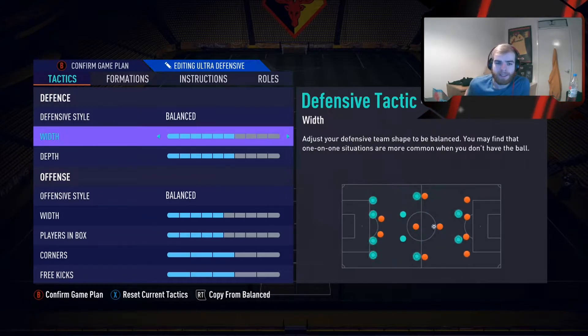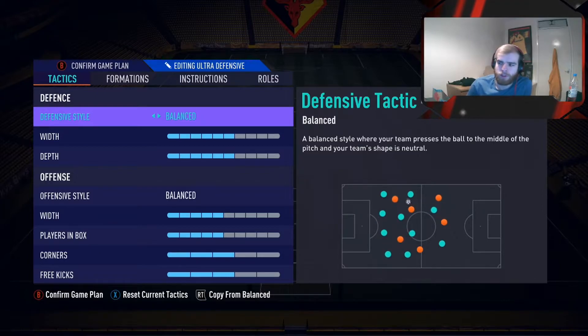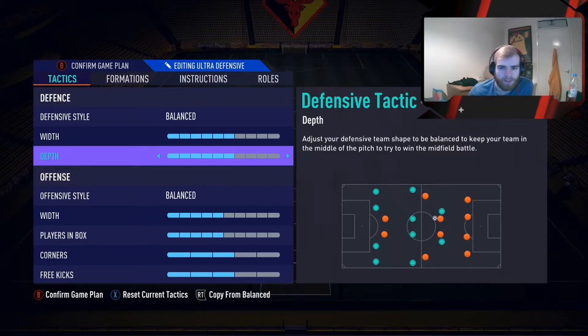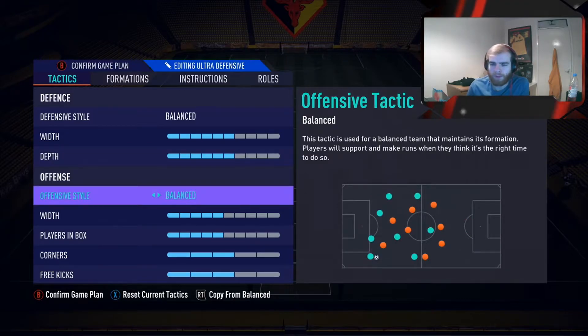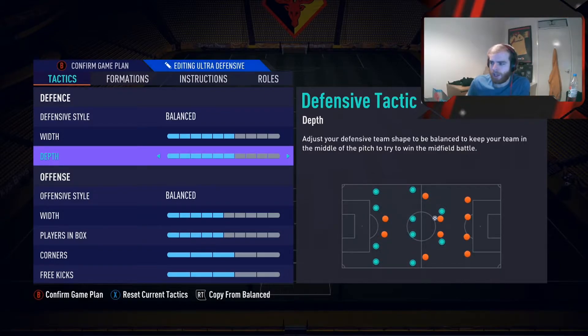So this is how I have it. I have basic on both defence and offence, mainly because you don't want to get outdone at the back. The width I have on 6 and the depth on 6. With this one I don't want my three centre backs to get too high up the pitch, so I suggest having either 5 or 6. Probably 5 to stop the ball in behind, but it also depends who you have at centre back. If you've got two centre backs and a right or left back, go with 5. If you have quicker centre backs, you can leave it at 6.